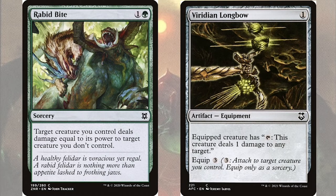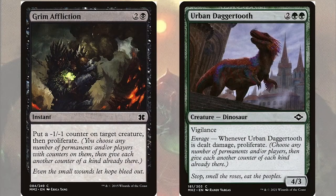Once we have -1/-1 counters on enough creatures we can really go to town using proliferate. For this we'll use instant effects like Grim Affliction, an instant for two and a black that says put a -1/-1 counter on target creature then proliferate. But we're going to get serious abuse out of Urborg Daggertooth, a 4/3 dinosaur for two green green that has vigilance and enrage: whenever Urborg Daggertooth is dealt damage, proliferate. Our commander counts how many creatures are getting counters, not how many counters — so one proliferate off Grim Affliction or Urborg Daggertooth can produce a massive drain effect, potentially reversing the game or winning outright.